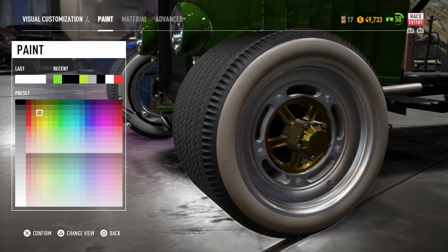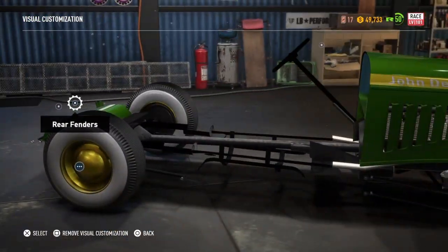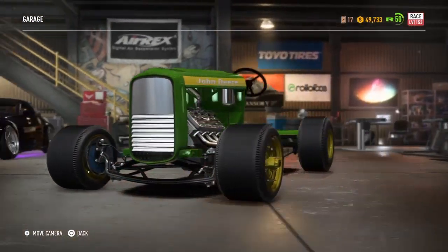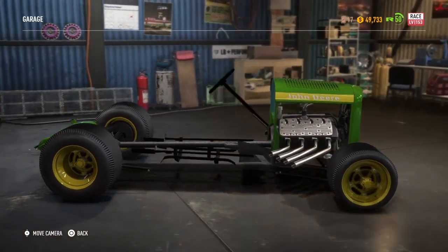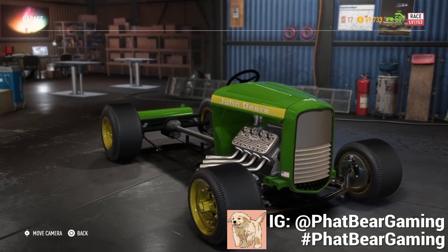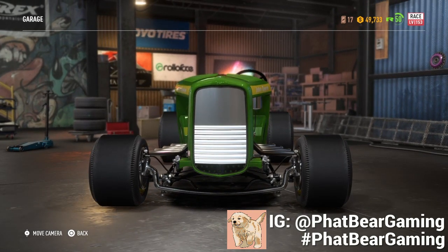Apply to all rims, and just like that we have our lawnmower — or you can make it a go-kart conversion. Anyway, that's all there is to it guys, I really hope you enjoyed this video. Here's my original John Deere — this is the original. I call it a lawnmower, you can call it your go-kart, whatever you want. My Instagram will be in the description — go ahead, click it, follow, and send me your pictures. I might feature them on my page. That's all there is to it, I hope you enjoyed, leave a comment and a like, and I hope you guys have a good one.